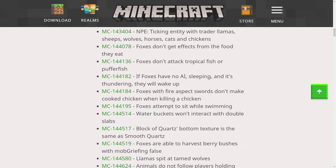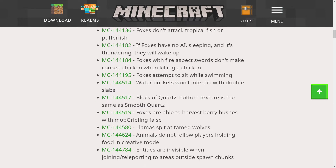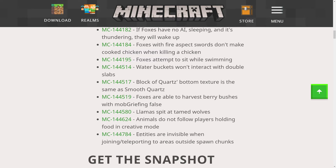If foxes have no AI, are sleeping, and it's thundering, they will wake up. Foxes with fire aspect swords don't make cooked chicken when killing a chicken — I'm glad we can now make chicken farms, even though the fox could eat the chicken first. Foxes attempt to sit when swimming. Water buckets won't interact with double slabs. Block of quartz bottom texture is the same as smooth quartz. Foxes are able to harvest berry bushes with mob griefing set to false. Llamas spit at tamed wolves. Animals do not follow players holding food in creative mode. And the final bug fix: entities are invisible when joining or teleporting to areas outside of spawn chunks.